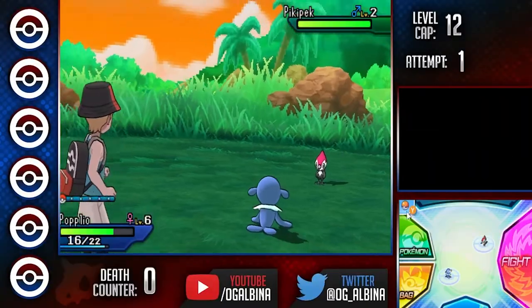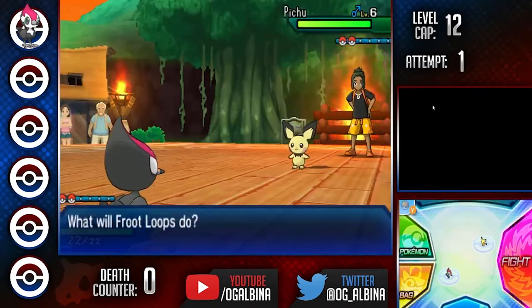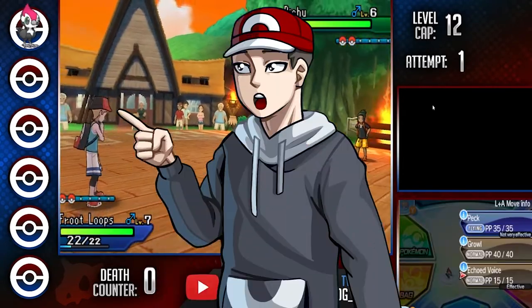Now we can grab our de facto starter in Pikipek, who we can name Fruit Loops. Fruit Loops has an awesome final shiny when it turns into Toucannon. Can't wait to use it this run.